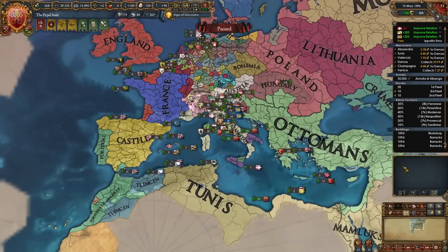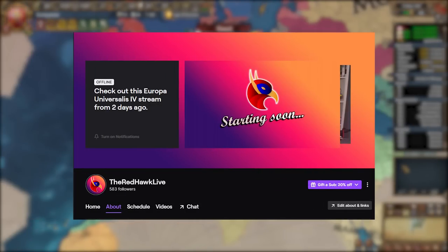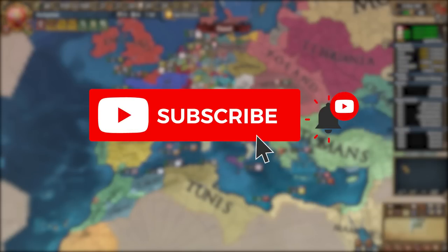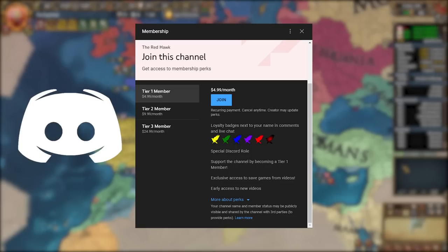By around the 1490s your realm should look something like this. Let me know in the comments below what's the next nation I should do a guide on. If you want to watch me do stuff like this live, follow me on Twitch at theredhawklive, and subscribe to the second channel for VODs. If you enjoyed this video don't hesitate to leave a like, hit that subscribe button, become a member today and join the Discord. Thank you so much for watching and I'll see you next time.